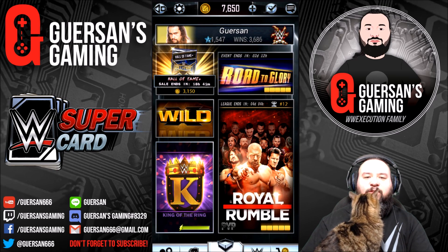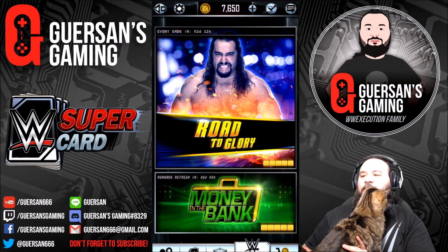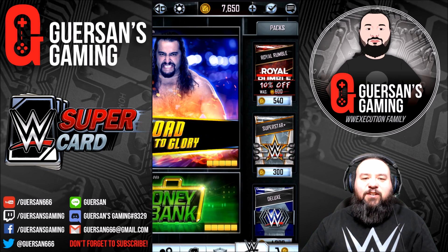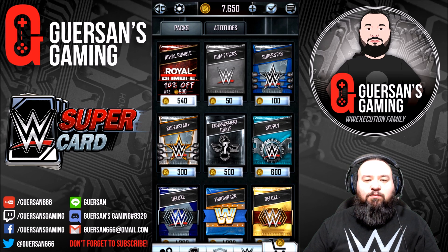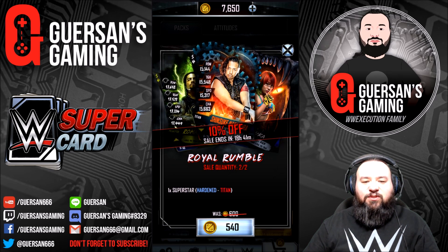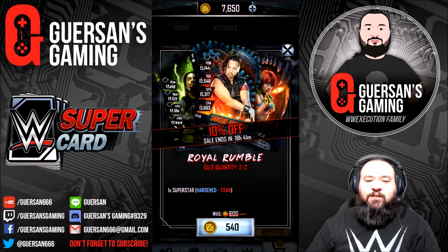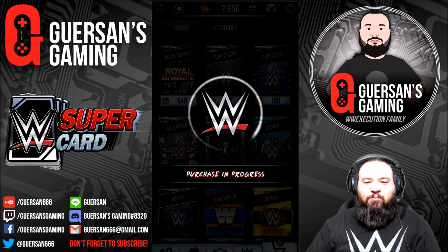Just a quick video - they added a Royal Rumble pack a couple days ago. It's pretty cheap at 540 coins, Ardan to Titan tier, which means you're probably gonna get an Ardan superstar. You can get it twice. I don't expect much out of it, but since it's fairly cheap I'm gonna give it those two shots and hope for the best. Shinsuke would be nice - that would make a pro for me.